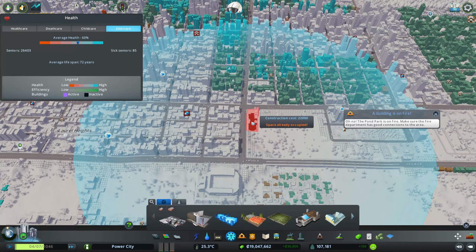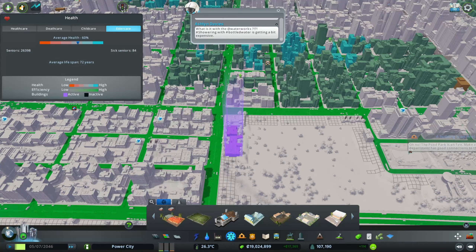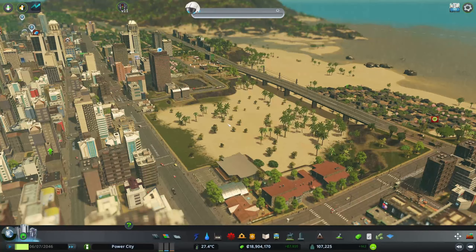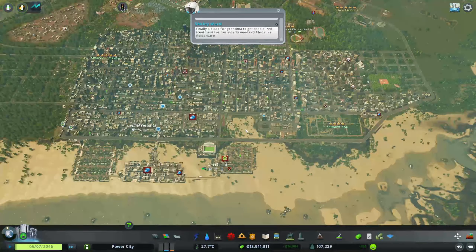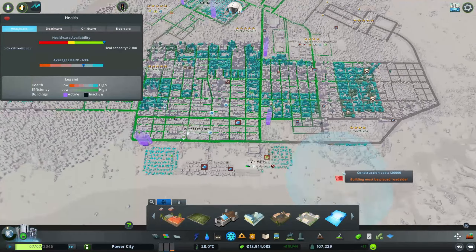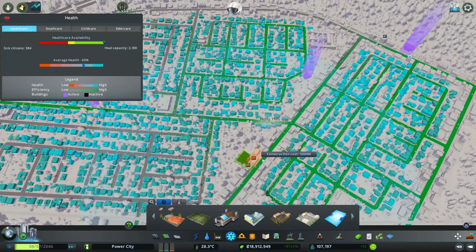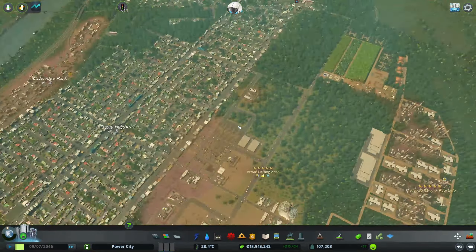I kinda like this. What is this? We got a little gymnasium action going on here. That kinda looks really cool right there, not gonna lie — I'm kinda liking that. Maybe we could do like a little thing over here as well. What is — oh that's just the academic library, okay.